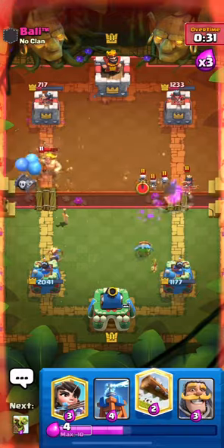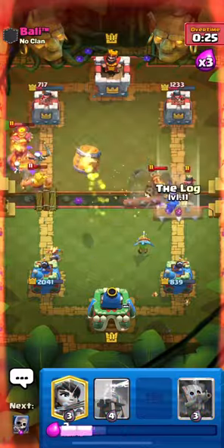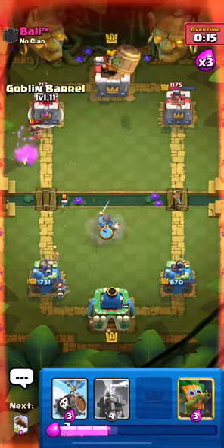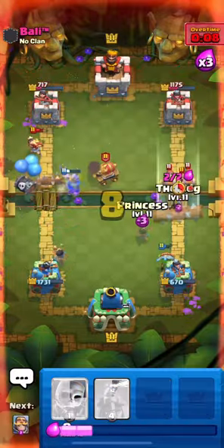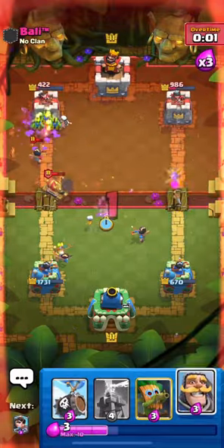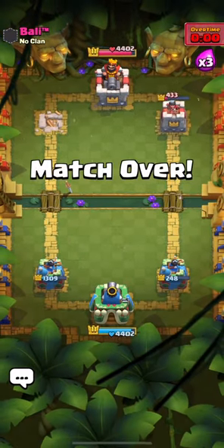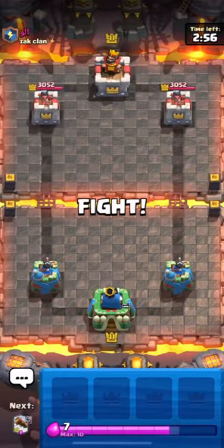Since this guy doesn't have a building and has to use his log to defend our skeleton barrel, he's actually missing our goblin barrel. You can see we logged his princess and cycled extremely quickly back to another log for whenever he placed his goblin barrel. He's going to protect his princess well with a cannon cart and some skeletons. We actually have to log her in the end, but he spends his log to kill our goblin barrel. We decide to defend the goblin barrel only with a dark goblin, and it's going to be very close. In double overtime we managed to win a very close game to move on to our ninth win.